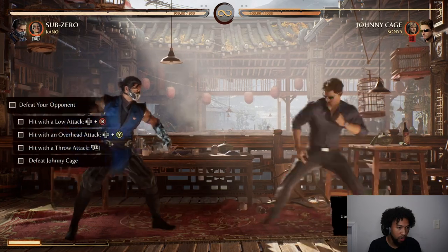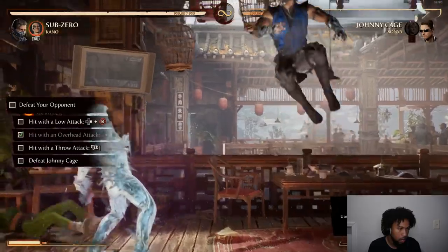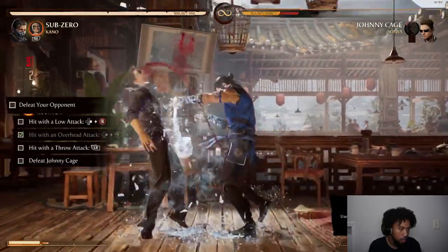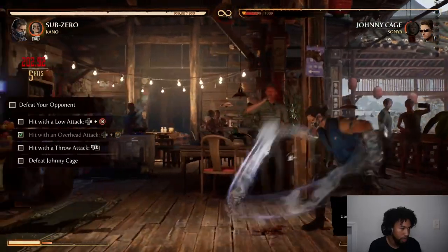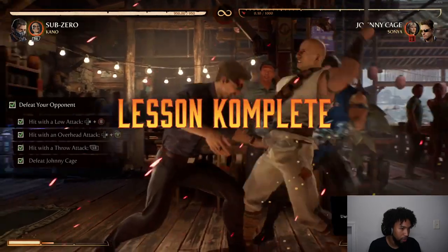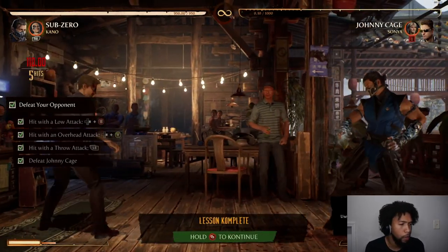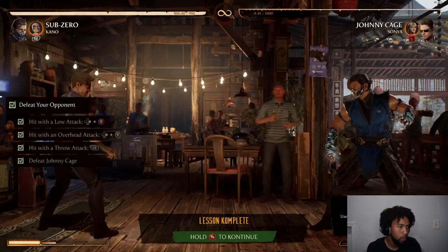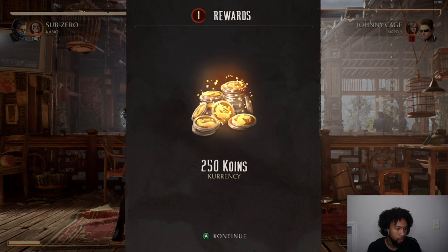Use what you have learned against a future opponent. I don't even know how to play this game, but hey — I thought they gave you a low attack. Sorry Johnny, sorry buddy. Nice. Okay, nice — on to the next one.